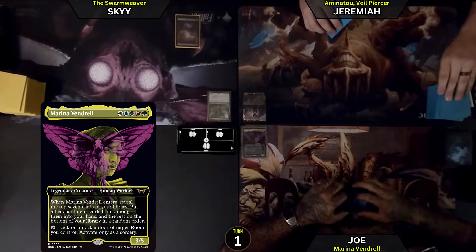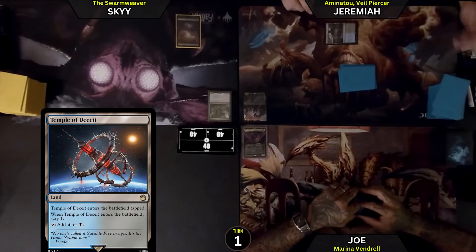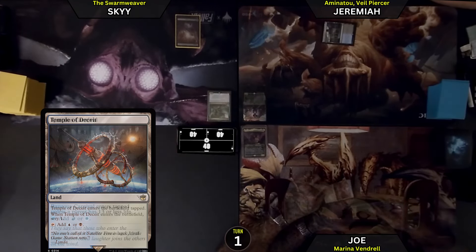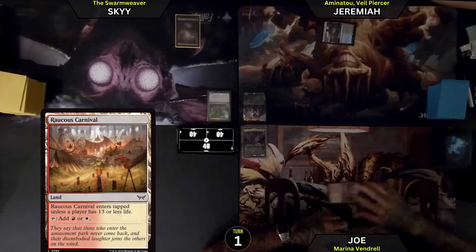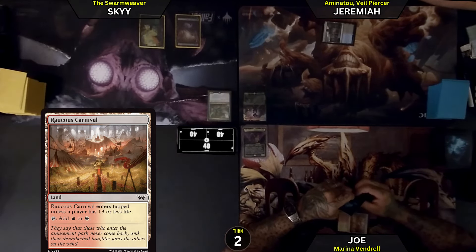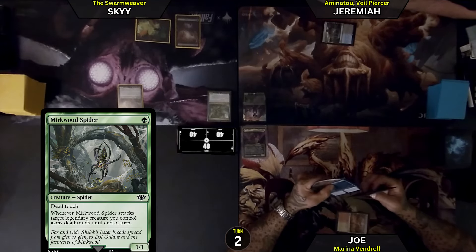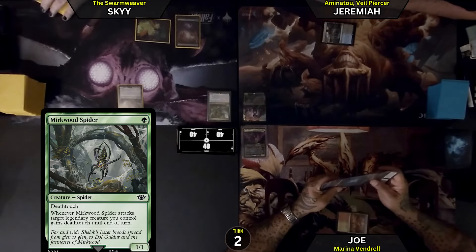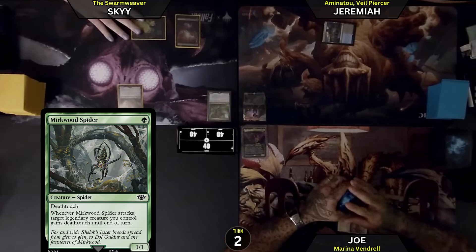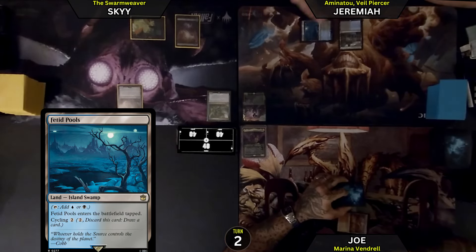I'll start with the Swamp, draw a card. Play a Temple of Deceit, scry 1. Rackus Carnival, level — pass turn. I'll play a Forest green for a Rickwood Spider: deathtouch, 1/1. Whenever it attacks, target a legendary creature you control gets deathtouch. I'll pass. Untap, draw. Playing a Fetid Pools tapped and passing the turn.